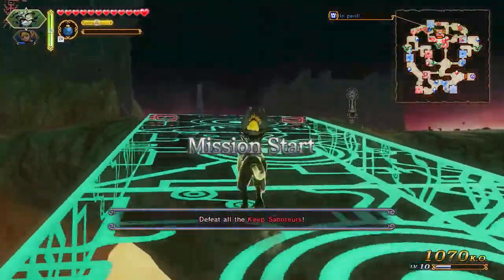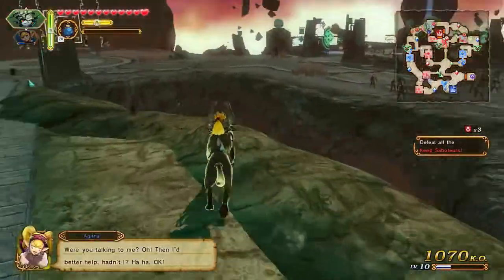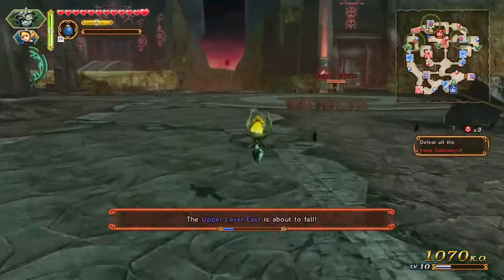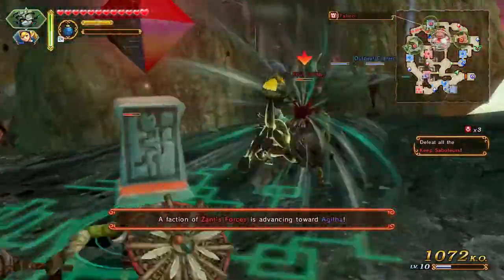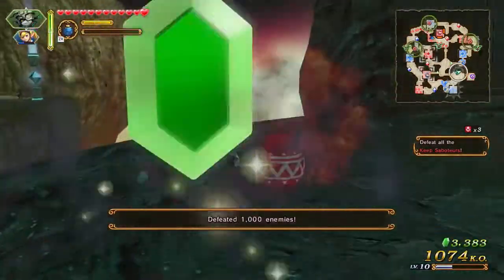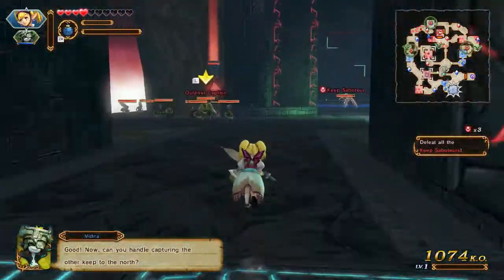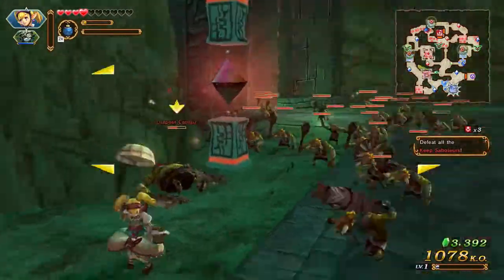Defeat all the keep saboteurs. I can place Agatha now - our allied base is fine. I have to just take things one at a time. Agatha is actually in pretty bad shape with health - I didn't give her any badges unfortunately. This is not good, this is real bad. She can't even drink a potion.